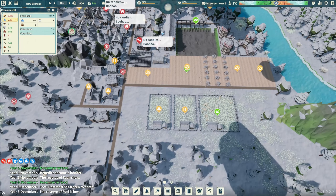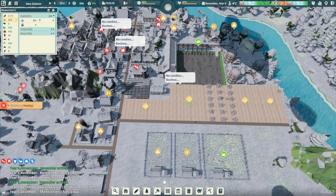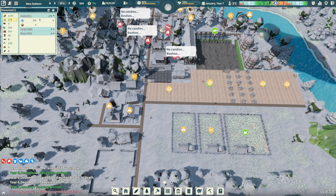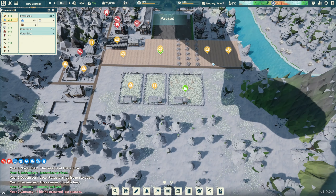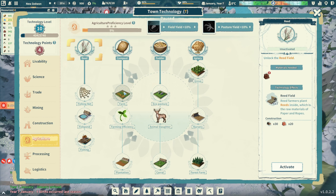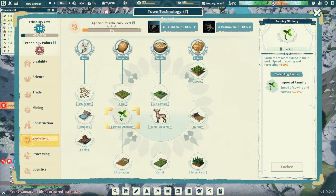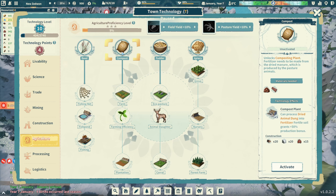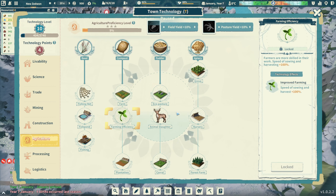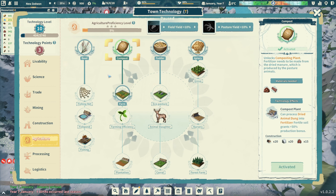We should have plenty of research now - we need to get some things unlocked. A few citizens are still freezing. While it's still winter, let's look at our agriculture research. Farming efficiency increases speed of sowing and harvest by 100 - that will be super handy. I've got plenty of points so I'll go for it. Let's activate farming efficiency and compost plant - that's huge together.